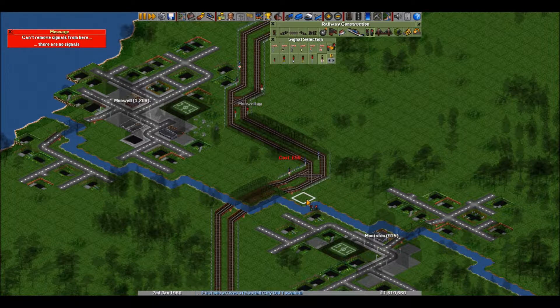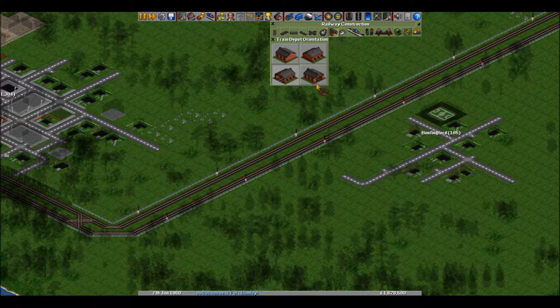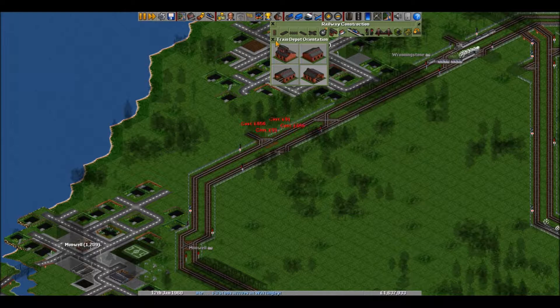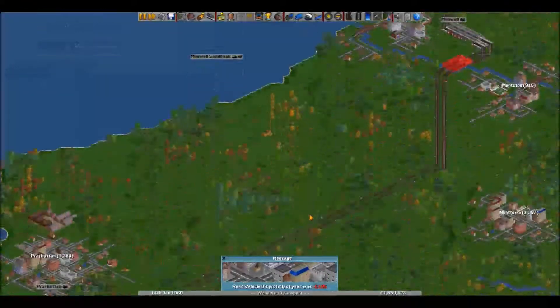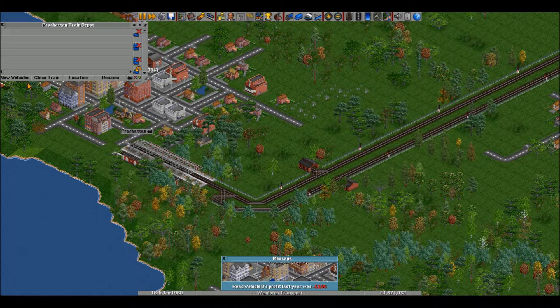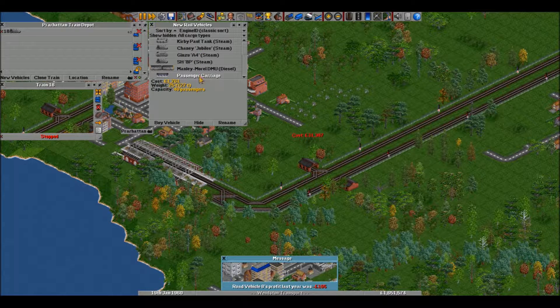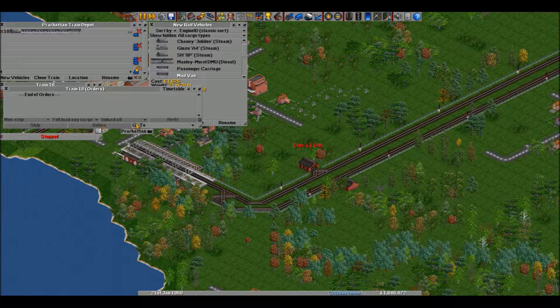Take it down this way, take it out this way. Alright, that's pretty good. Right, what am I doing? We almost have two million pounds. Fucking railway barons that we are.